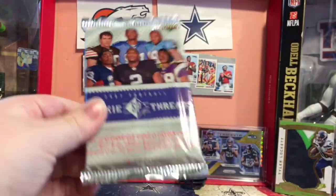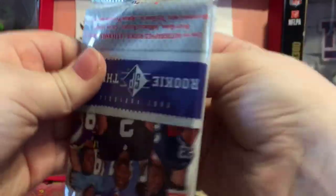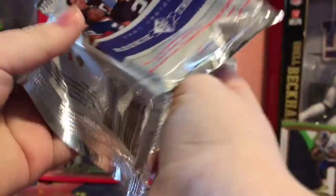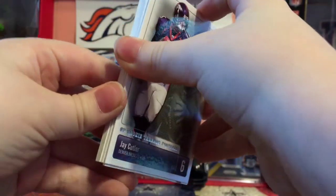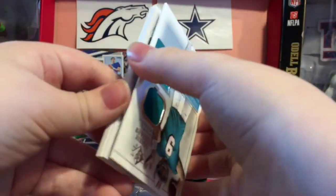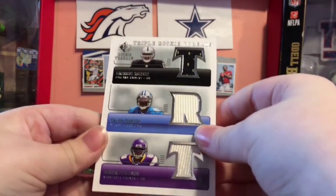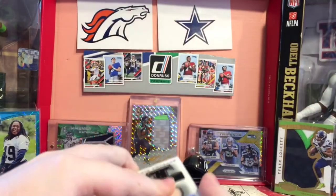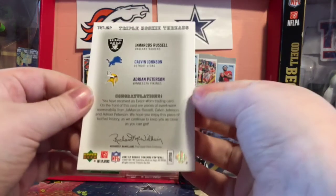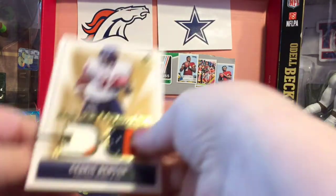Here's our last pack — 2007 SP Authentic Threads. This was the most expensive pack at 30 bucks. That is a thick card. Jay Cutler. Whoa, what do we got here? We got John Beck Authentic Memorabilia. Oh my goodness — Calvin Johnson, Adrian Peterson. Don't look at that top one. We got a Calvin Johnson and an AP rookie! Holy cow — it's not numbered, but take off that Jamarcus Russell and that is an amazing card.